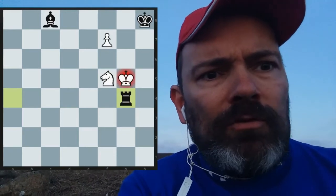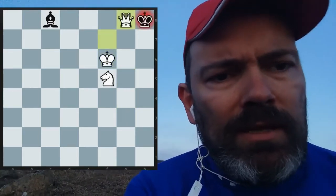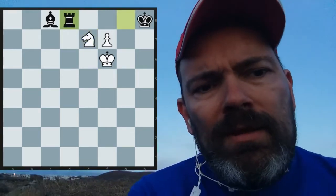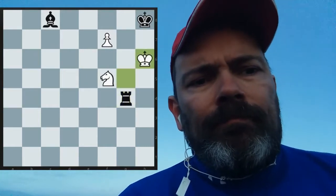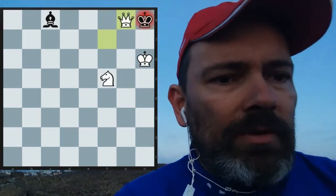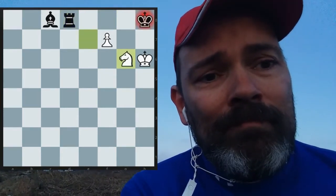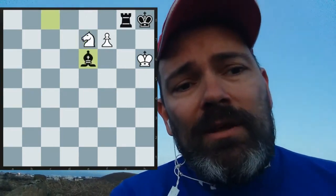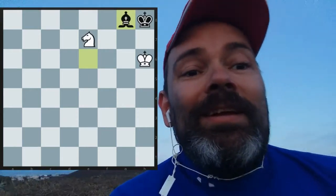After rook g4 check, there are two moves: king f6 and king h6. King f6 — let's try rook to g8. Knight e7 is almost working, but rook g8, knight g6, king h7, we queen, rook takes, knight takes — not enough. In that line the king could go to h7. Rook g4 check, king goes to h6. Rook h4 doesn't work, so what about rook g8? Very tricky. If f takes rook, king takes — not enough material, draw. Again we have knight to e7, and now if rook d8, knight g6 is mate. But still one more trick for black: bishop e6. If you take on g8, I take with the bishop. But that's also exactly the solution — bishop takes g6, bishop takes g8, and knight g6: checkmate.